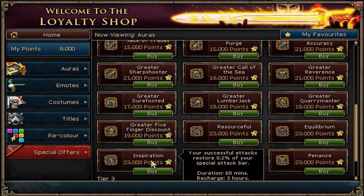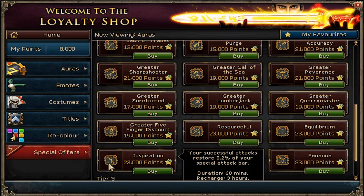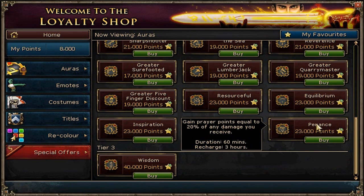You restore your specs slowly — that's pretty cool. This one's pretty cool too: 5% of damage you deal. And this one is 20% of damage you receive. That would be wonderful for Dag Kings. Too bad you can't have multiple auras.